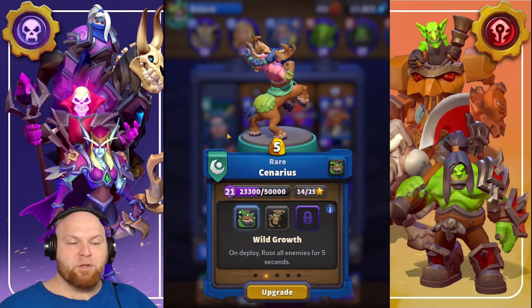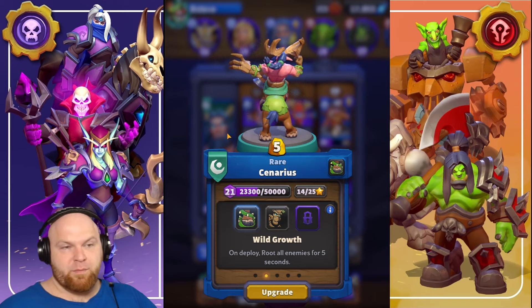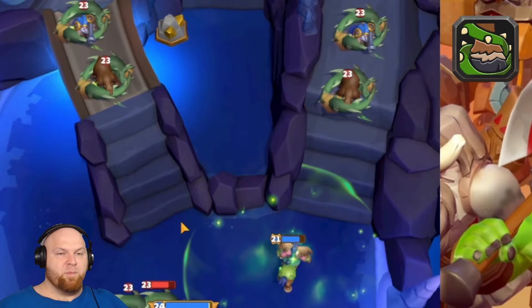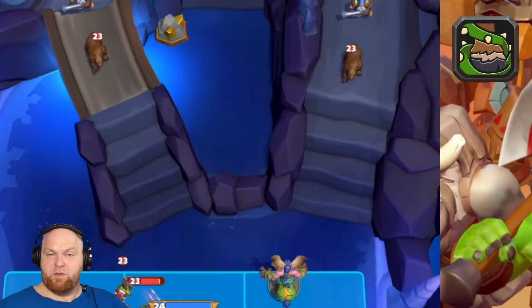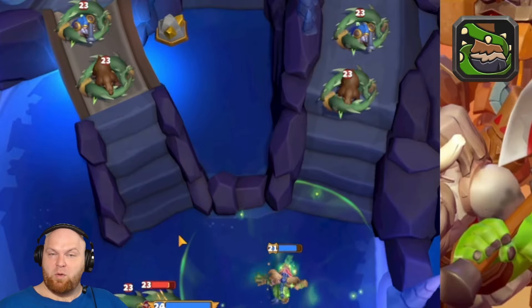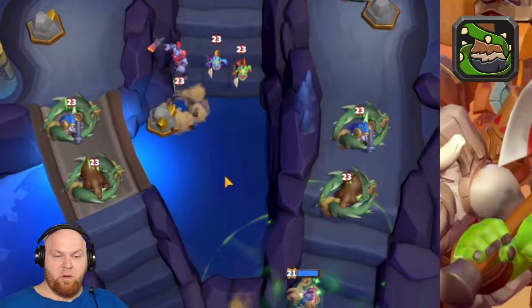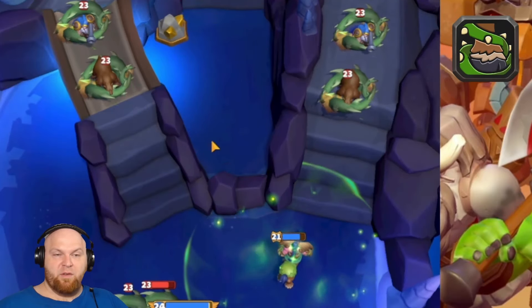Talent number two: Wild Growth. On deploy, root all enemies for five seconds. When we drop Scenarius, everything on the map is going to be rooted for five seconds. This is a great talent to stop somebody from taking a gold chest if you need a second. It works globally on the whole map.